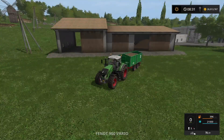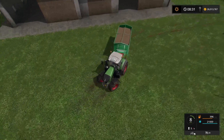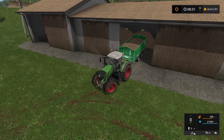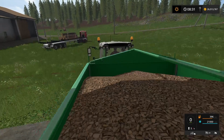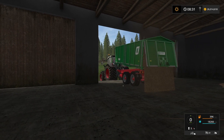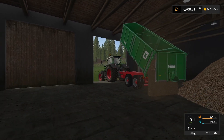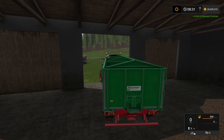We'll start with the wood chips — only because that's the easier one to do. We'll back this up and hopefully the trigger will appear. And there we go — the trigger has appeared. We'll swing in, swing around and come back out. And hopefully we are selling and our money is going up in the top corner. There we go — 6,543 for 21,000 litres.